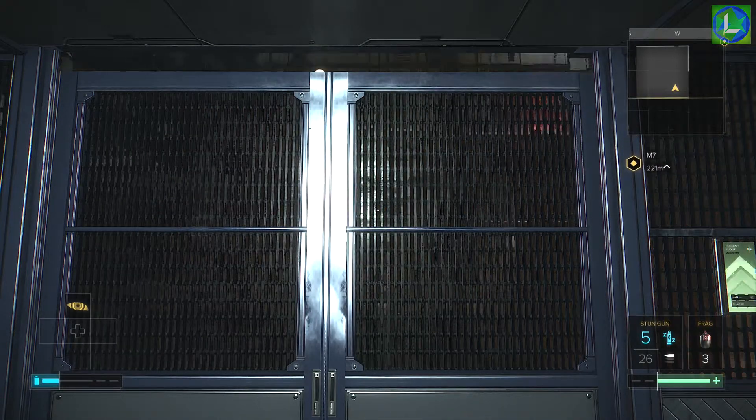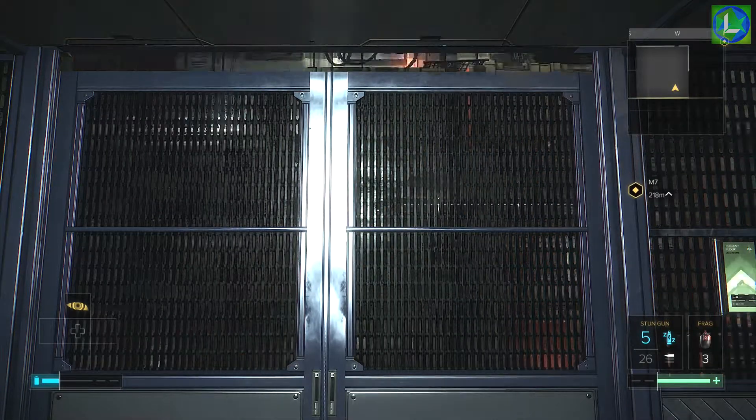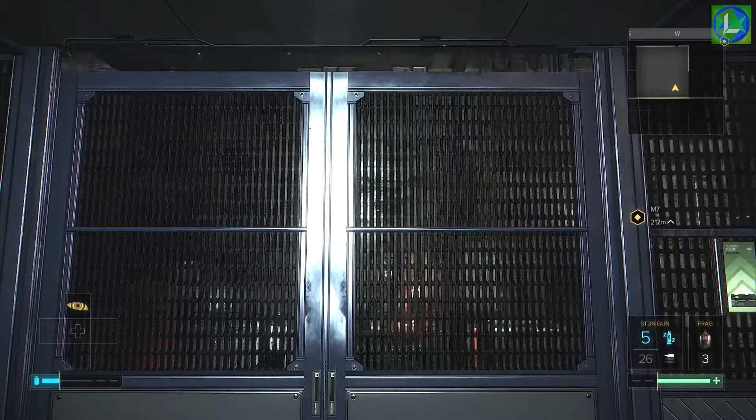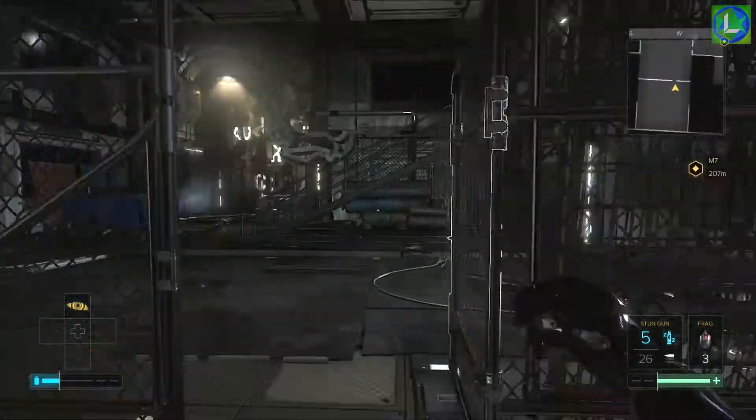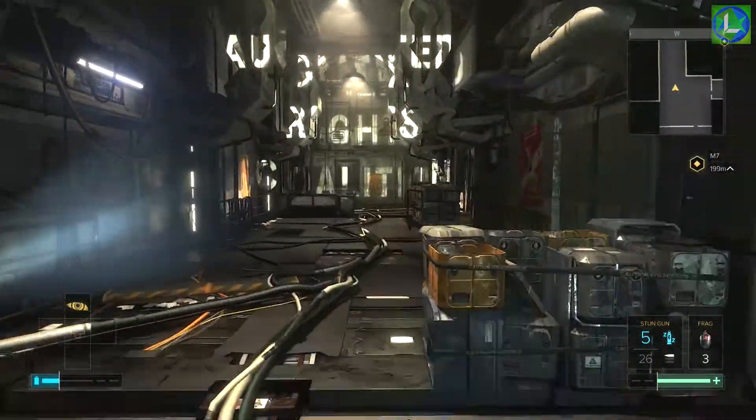So let's begin. First, make your way to the Throat section of Golem City, also known as the Utulek Complex, and head all the way up to the top into ARC territory. I've reached the top already so I have the elevator open up here, so I'm just going to go into here.